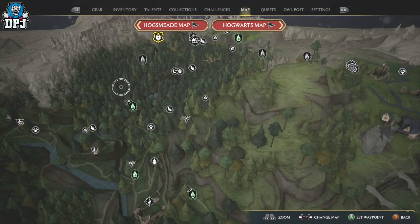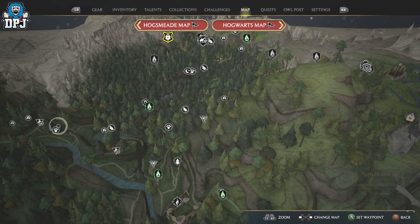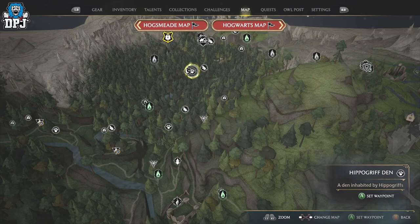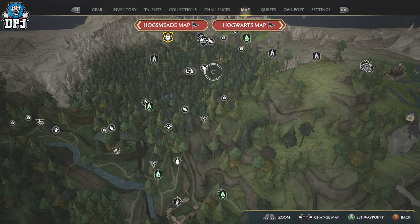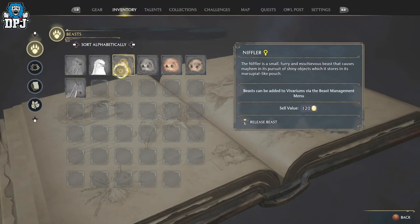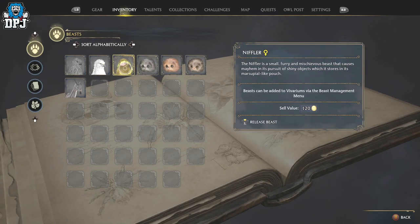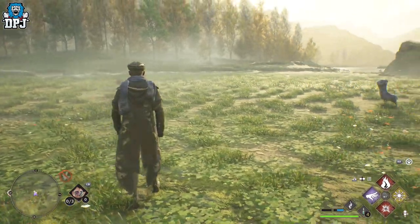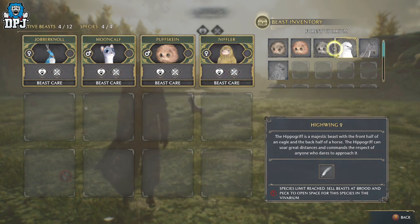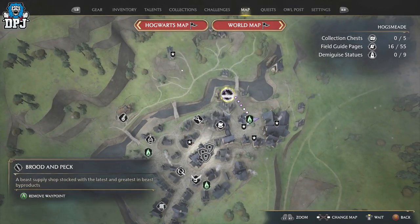The same methods work with the Knabsack. On your map you will see small beast dens you can visit to catch them. Keep in mind that for trickier beasts, you can use other spells to slow them down and help you catch them. The beasts you collect can be both male and female, and you have around 20 inventory slots to start, which more or less doubles as you progress further into the quest. Beasts you catch can be taken back to your Vivarium, while others you can either set free or sell for a good profit to the Brood and Peck vendor in Hogsmeade.